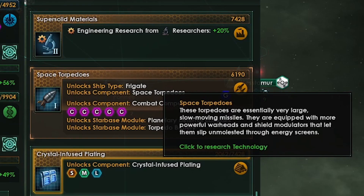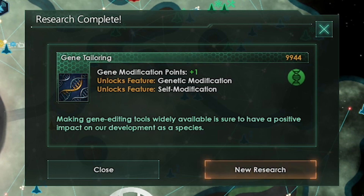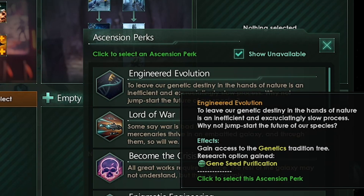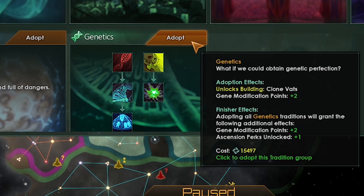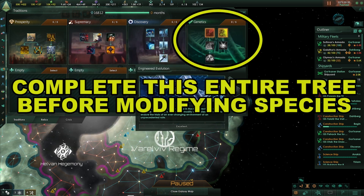You want to pick up space torpedoes at some point for when the enemy starts using battleships. Looks like we got another vassal — having such overwhelming fleet power is really helping us. Soon we will start going to war with other empires to take the rest of the galaxy. Finally gene tailoring is finished — we can pick up the engineered evolution ascension perk, then adopt the genetics tradition tree. We get cloning vats which give us something to dump our food into. We want to complete this entire tree before you do any species modification.